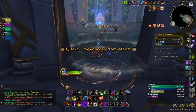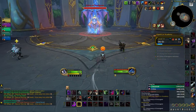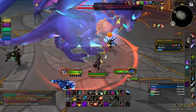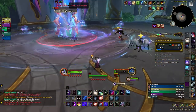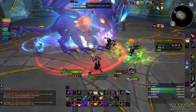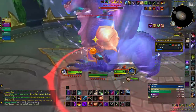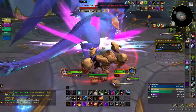Finally in Algeth'ar Academy, we have Echo of Daragosum. All of her attacks cause players to gain the Overwhelming Power debuff, which buffs your damage by 3% per stack. However, if you gain more than 3 stacks at a time, your character erupts into an arcane rift that fires arcane damage throughout the room. Be sure to avoid her frontal ability Astral Breath, spread for Energy Bomb, and run out when she uses Power Vacuum.